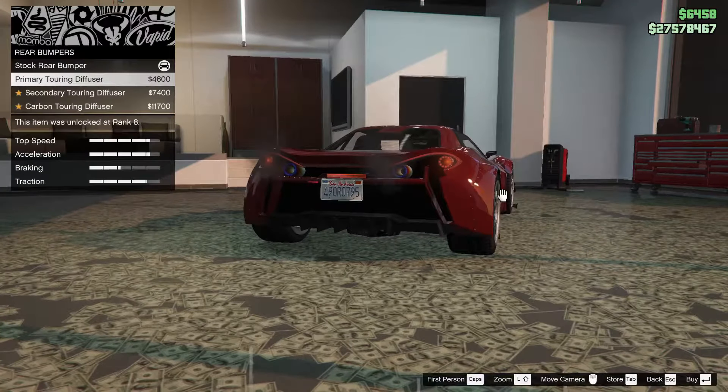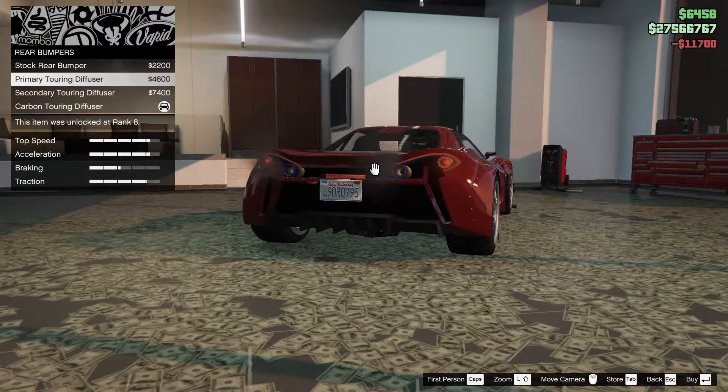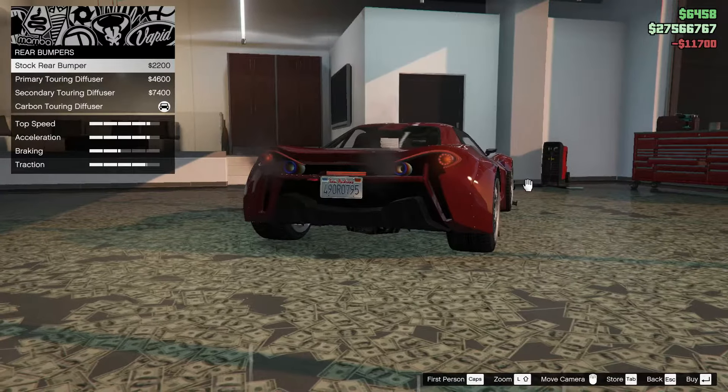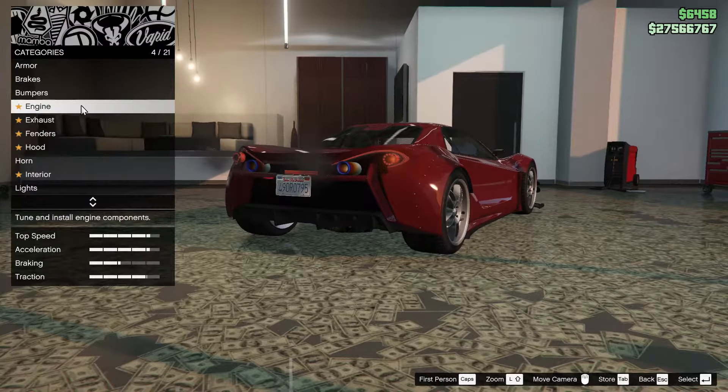For the rear bumpers, we have the primary two-ring diffuser, secondary, or the carbon. We're going to go with the carbon — I like that the best. Honestly, I like the stock too, but whatever, we'll leave it like that.